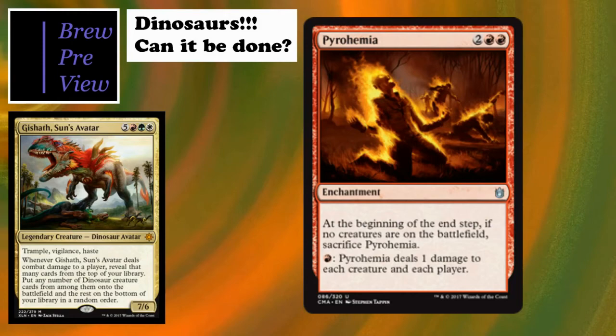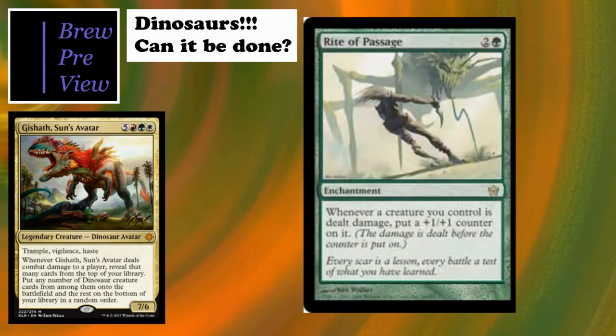Rite of Passage is very similar in mechanic to the Bellowing Aegisaur - whenever your creatures receive damage, you put a +1/+1 counter on them. It's a really interesting way to buff up your team and make all your dinosaurs huge. As we've talked about, we'll have a ton of 3/3 tokens to do this with, so really, really cool.